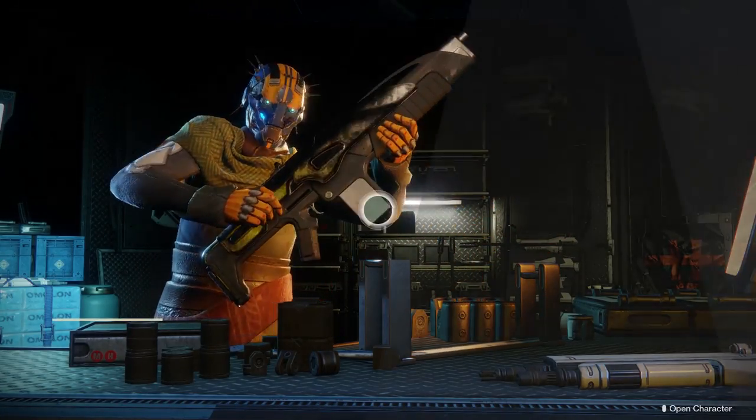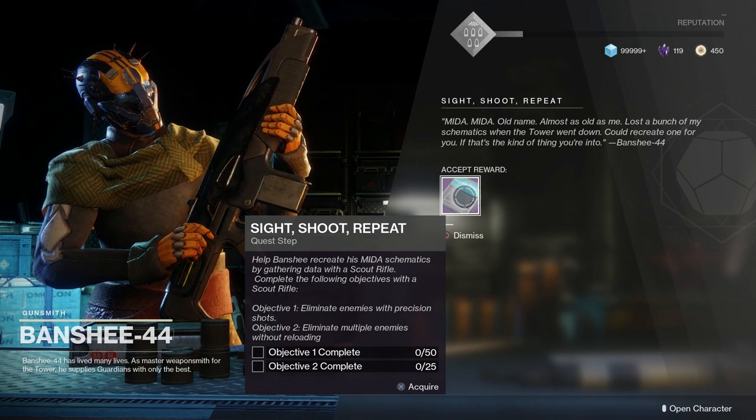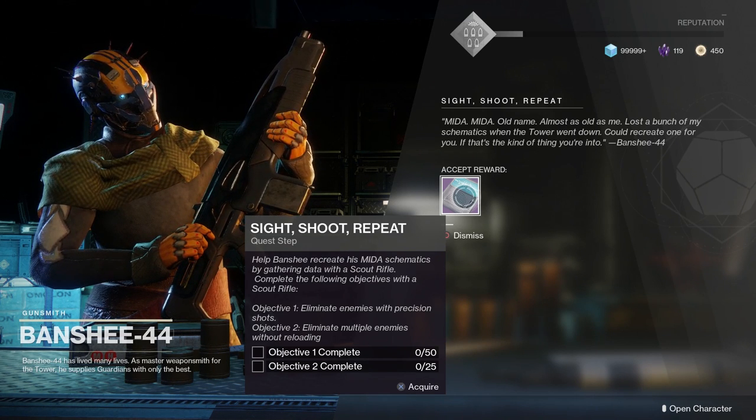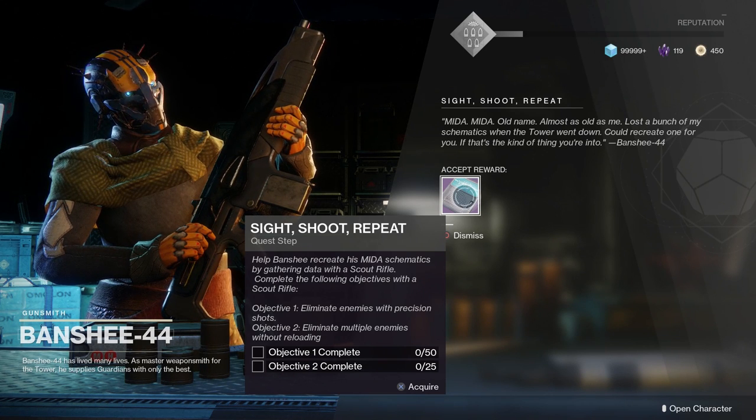After you get that as the quest reward, go to the gunsmith, the Banshee-44. He is going to give you the Sight Shoot Repeat quest. There are two objectives. The first one is to eliminate enemies with precision shots — you've got to get 50 of them.